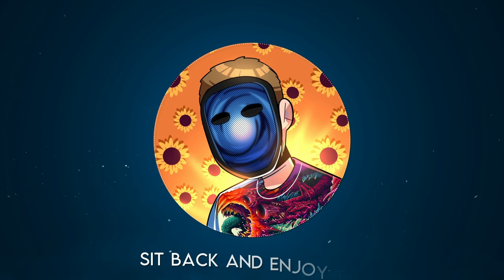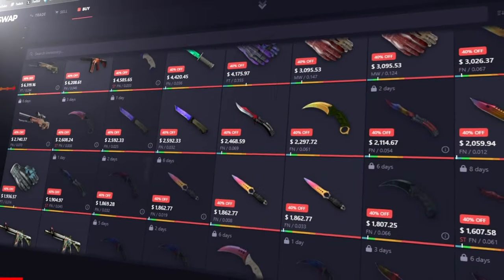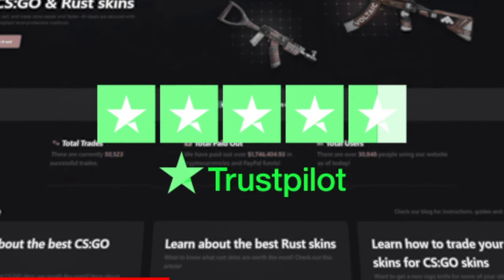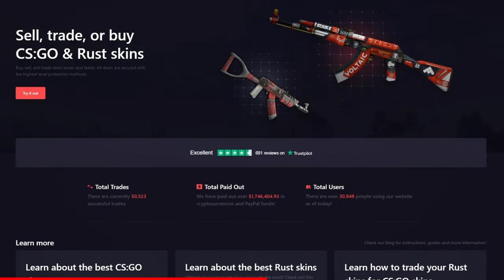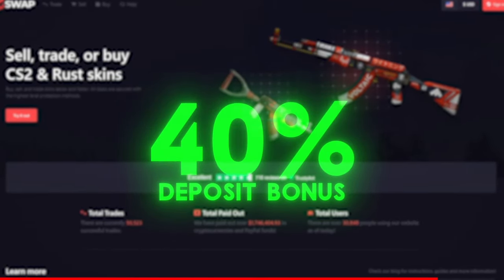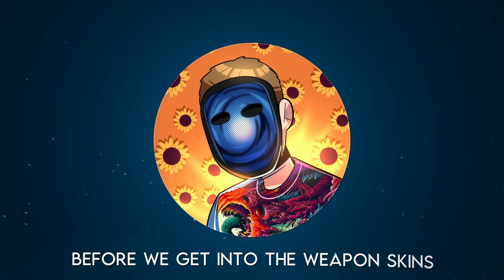Now that we've covered that, sit back and enjoy the best possible cheap and expensive orange loadouts in CS2. Today's sponsor, SkinSwap, wants to sponsor you with a free case. SkinSwap is a trustworthy skin trading website where you can buy, trade, and even sell your skins for real money. They offer a variety of payout methods and are always running giveaways — sign up with my link in the description for a free case, a chance at a knife, and a 40% deposit bonus.